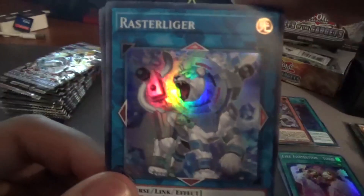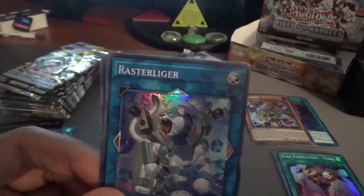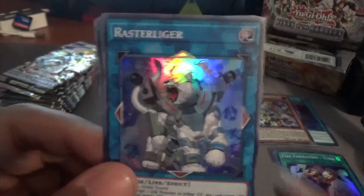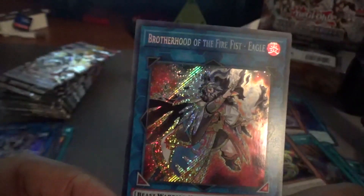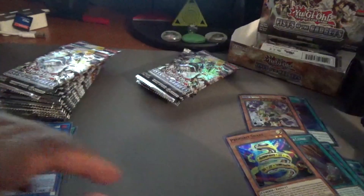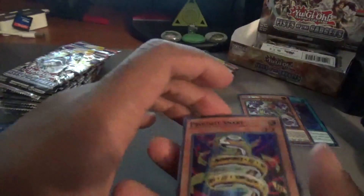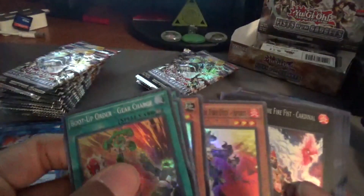Fire Formation Yoko — nobody really uses this — going into the giveaway collection. Raster Liger — this card looks really cool, it's a Link 3, I might incorporate it into our play. We have Boot Up, Gear Change, Gear Charge, Prohibit Snake, and Brotherhood of the Fire Fist Eagle — looks pretty cool, two beast warriors. I've heard Prohibit Snake is actually a good card. Secret rares are going in the binder.